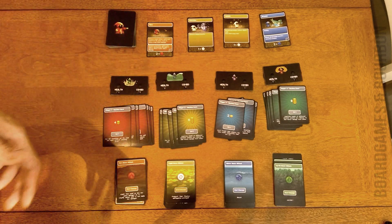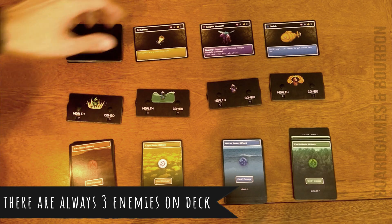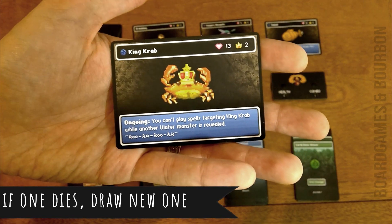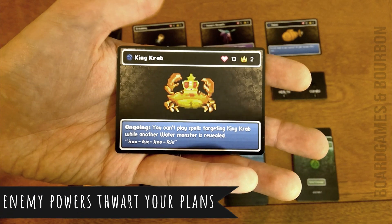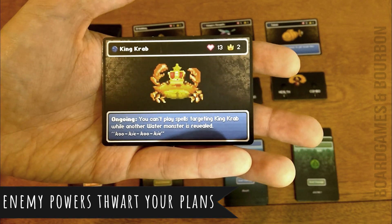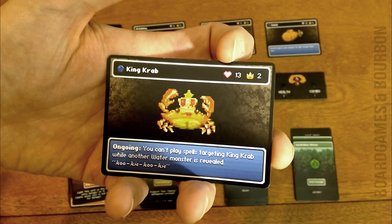Now it's time for the dungeon phase, which is fast, easy, and cool. You put out three baddies to fight. Looking at this card as an example — King Crab — it has an ongoing ability: you can't play spells targeting King Crab while another water monster is revealed. Water monsters are blue, so you can't use a spell on this guy until another blue monster is gone. It has 13 life, meaning you have to attack it with cards that add up to 13 to remove it from the game.